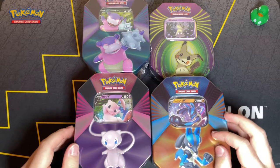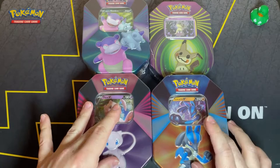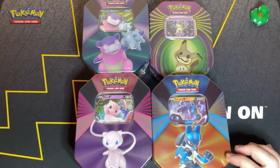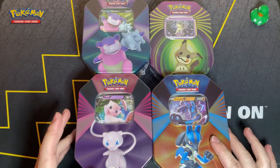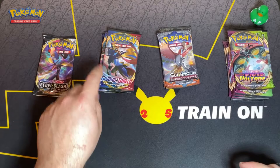Alright, YouTube, welcome back. I know I said I was going to do the next Japanese booster box I got, but I wanted to open up all these tins. I got these tins because I don't have the promo cards in them. Four packs and three of these plus three — that equals 15 packs. Good opening. So I got eight Vivid Voltage, three Sun and Moon Burning Shadows, three Sword and Shield, and one Rebel Clash. We're going to start with Rebel Clash first.